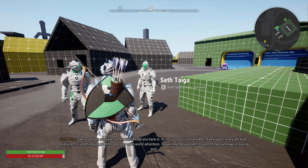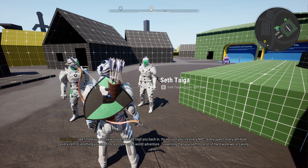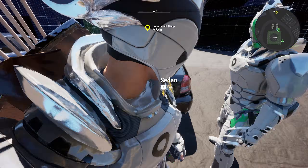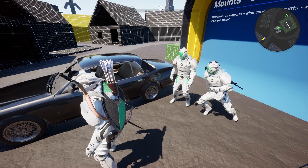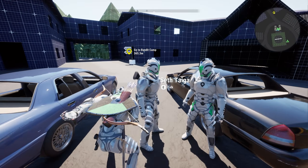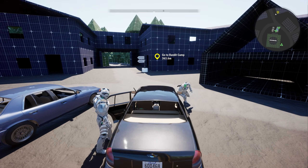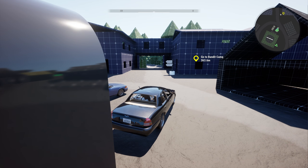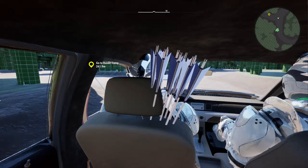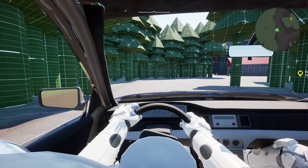I wrote a little hack for this quest where Seth will start saying this dialogue here. One of the default features — which you can turn off — is that characters try to get on a mount with you. So by default, if a character is following you, they will be able to come with you on your mount. When I get into this vehicle, the NPCs are smart enough to know they need to come with. And like everything, the driving supports a first-person perspective. Pretty sweet — if you're a game developer watching this, you will know how hard some of this stuff is.